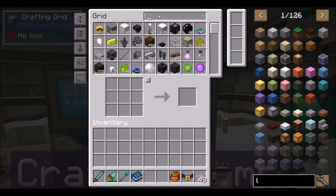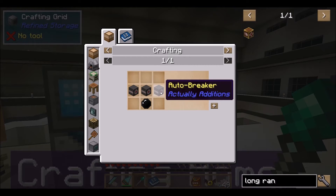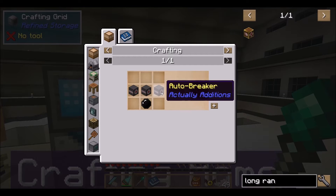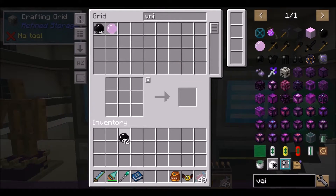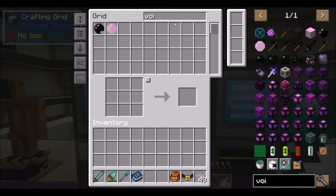What I'm going to need is long range breakers - that's what I'll be using to actually break the wood. I'm going to need nine... I'll do three rows so nine, eighteen, twenty-seven. I need to automate some of this stuff because I'm not going to be sitting here making all these. Let me just make a couple stacks of those - super cheap, great.